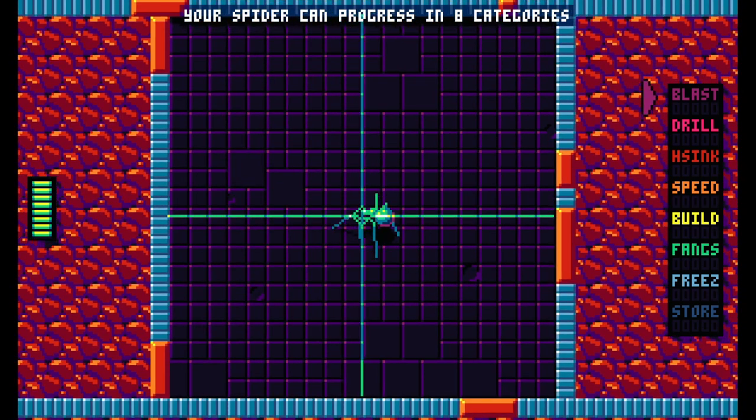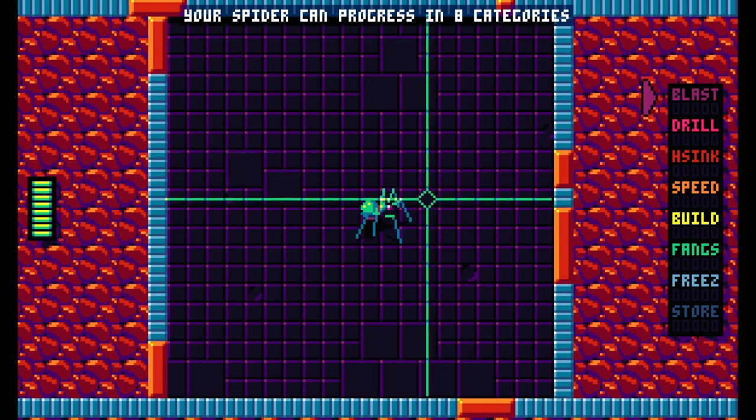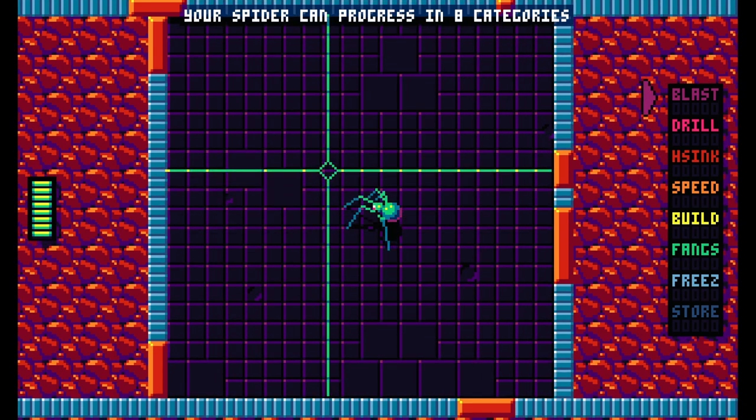So we can't move and target at the same time. Right click to fire missiles. But we can fire and move. Your spider can progress in eight categories: Blast, Drill, Sink, Speed, Build, Thanks, Freeze, Store. This is a lot of stuff.